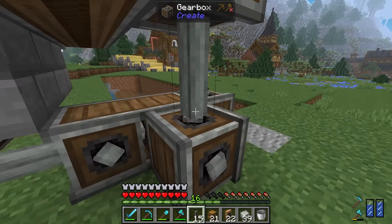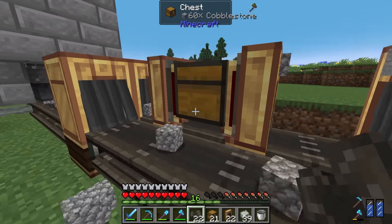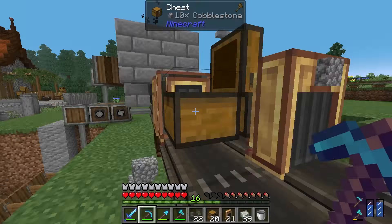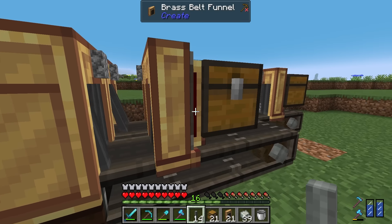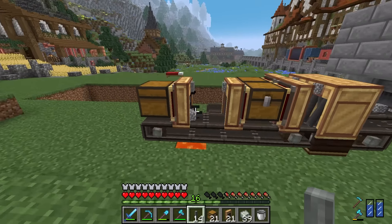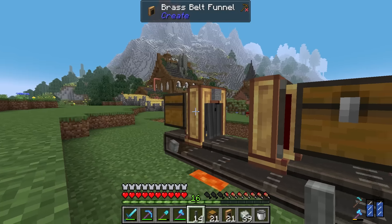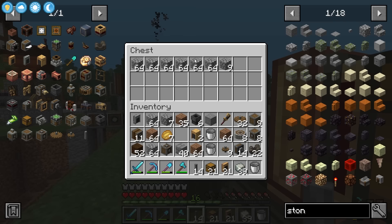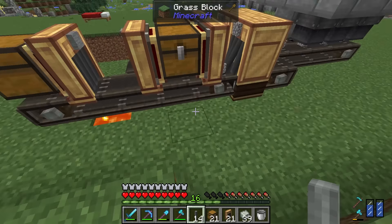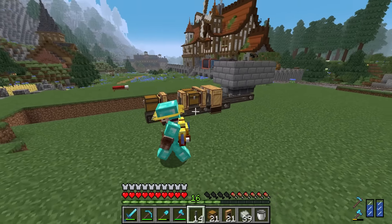After some troubleshooting — extending belts and adding extra chests and funnels — cobblestone is going in correctly and getting smelted. Even more cobble is gathering in the chest waiting to be smelted, and it's turning into stone. We now have automatic stone and a whole bunch of automatic cobble. I could add another chute to make even more stone, but I'll leave space for it and see how it goes.